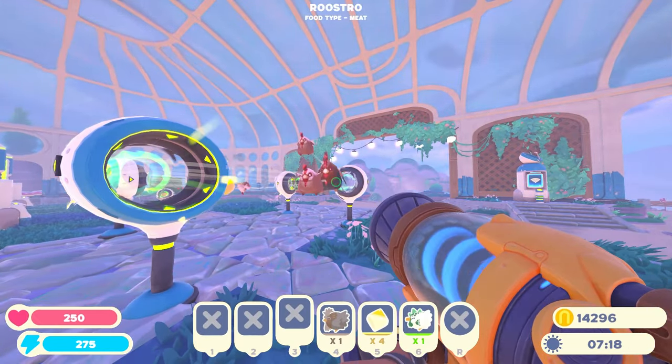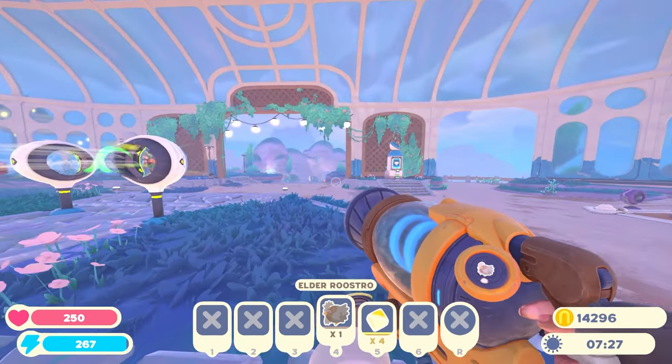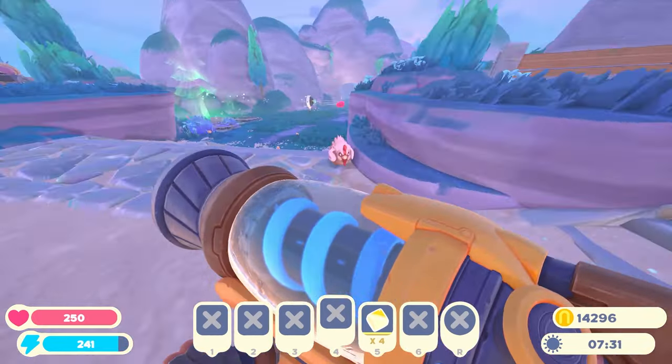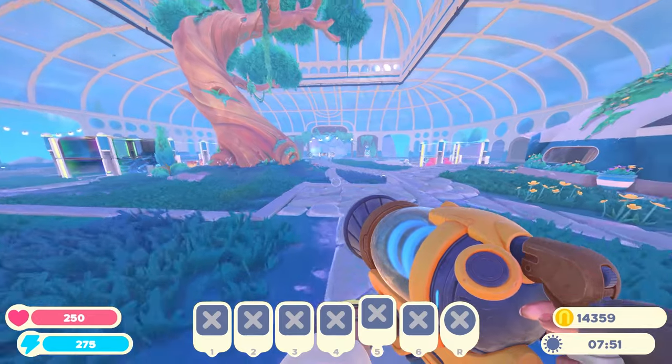Let them fly around for a while — one just got ejected, let's put him back in. We've got an elder roostro — he's too old, let's just launch him into the ocean. Stick these down in the refinery and sell one of them. 63 new bucks — awesome.